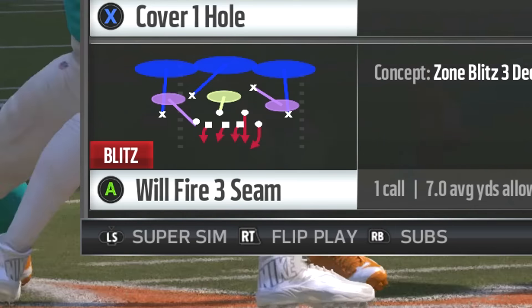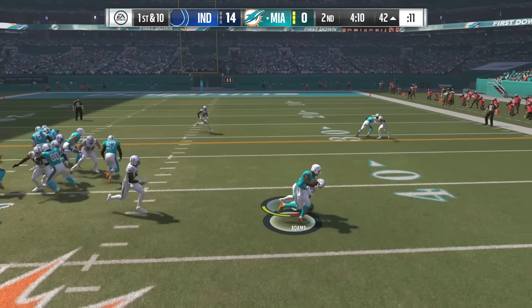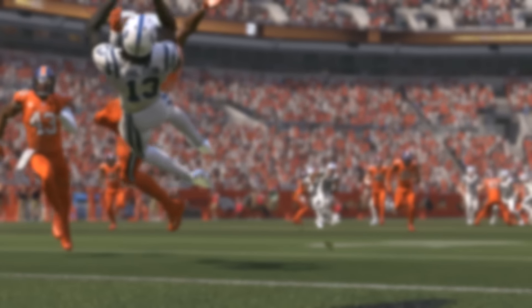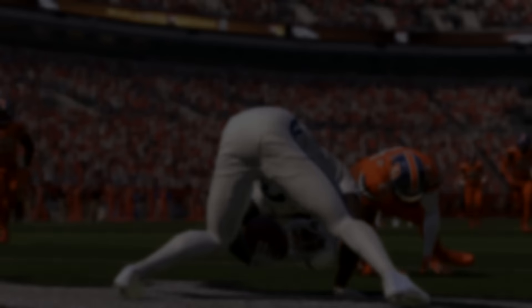But on defense, look at the 3-4 Predator — will fire three seam. It's a great defensive play. I like blitzing from the side that the quarterback typically throws from — it makes it hard to scramble. But those are my top plays for the Indianapolis Colts. If you enjoyed these, make sure to hit the like button, don't forget to subscribe, and I will see you guys in the next video.